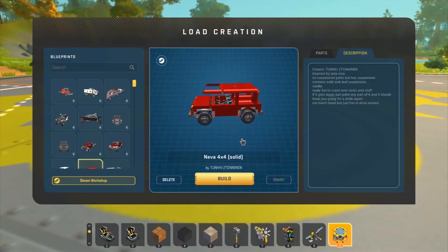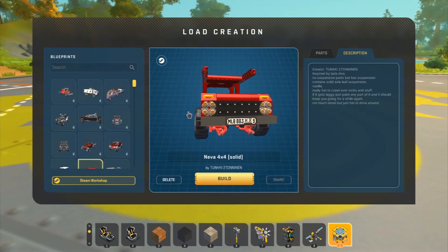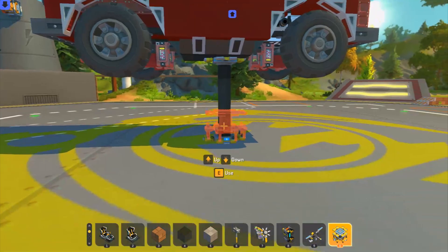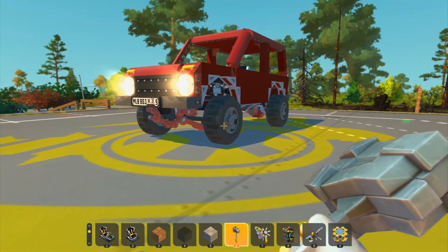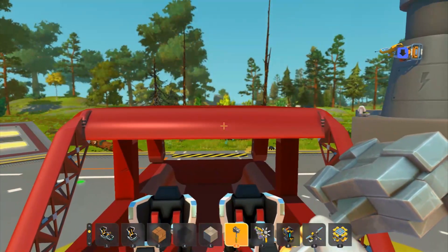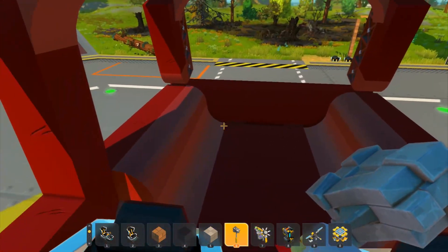Next is a Neva 4x4 solid by Tunk, inspired by the Lada Neva. It has no suspension parts but uses solid axle leaf suspensions — fully vanilla. It's really fun to crawl over rocks, and if it gets laggy just paint any part of it and that should keep you going. I haven't seen a Lada in person but from what I've seen of these, this looks really good and quite accurate. It would be a ton of fun with those massive wheels on it.